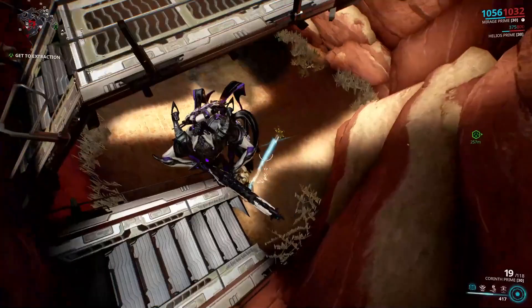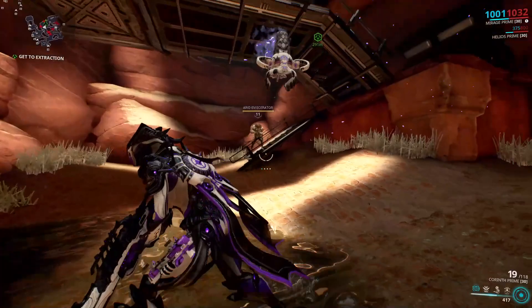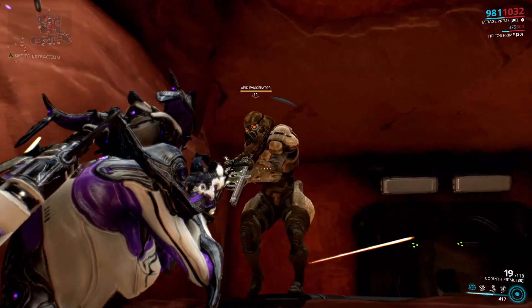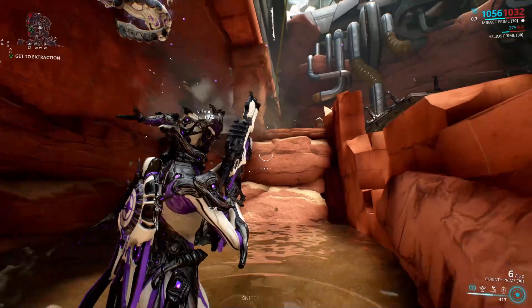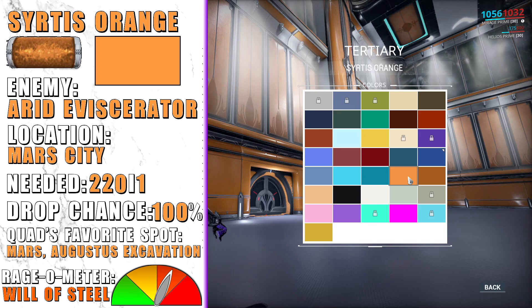Sirtius Orange is dropped from very rare enemies found at the Mars City tileset called the Arid Eviscerator. I would suggest doing any endless mission on Mars like Augustus Excavation or Alator Interception.